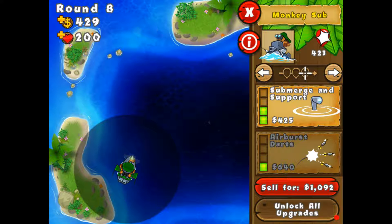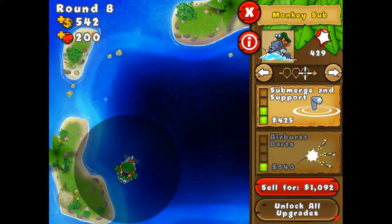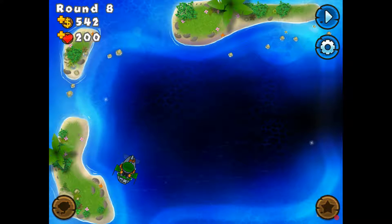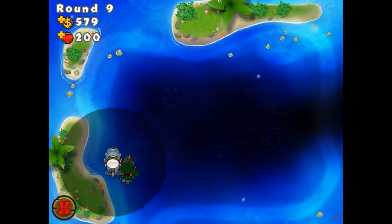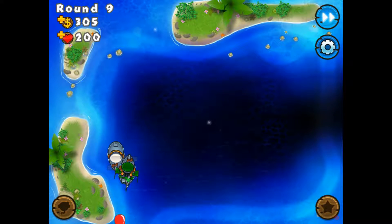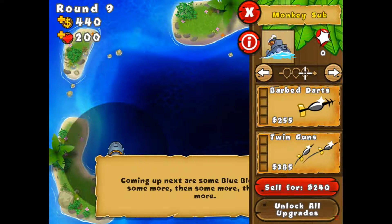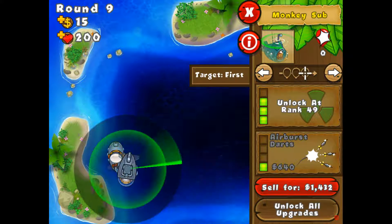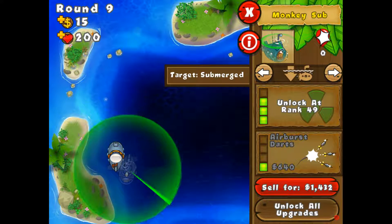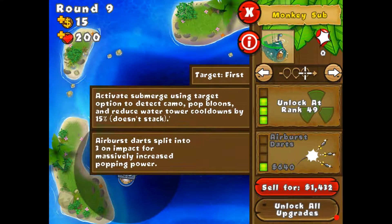I think these guys are really, really good. So what I'm going to do is get submergent support — actually no, I'll first get another one, and then once I have enough I will. Because if there are camo bloons, we have to turn on submergent support mode. It's not like it always submerges. So I'm going to get it now. And this is what it looks like when it's submerged.